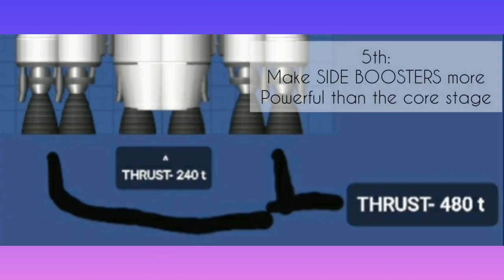5th: make side boosters more powerful than the core stage, so that you have more fuel in the core stage by the time the side boosters separate.